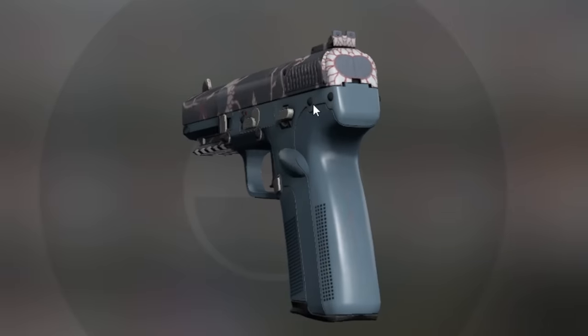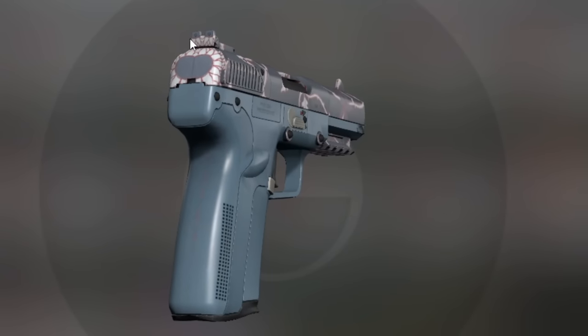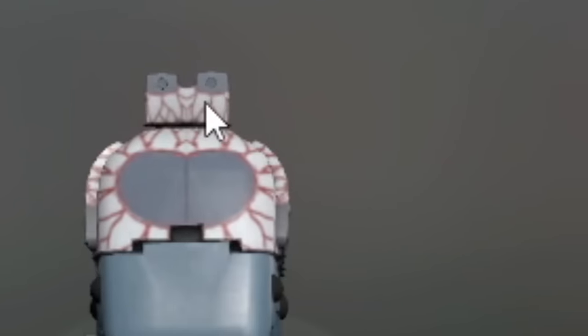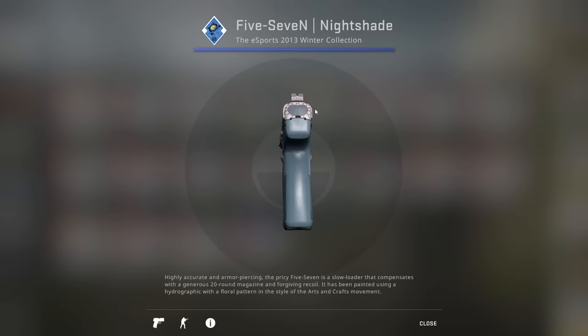And it's actually very symmetrical here at the back. The white is pretty rare, but here at the back it's all white except for the heart. And here, by the sights, it's all white except for the two dots where you line up to aim. Very cool. One of my favorite Nightshade patterns, for sure.